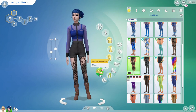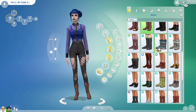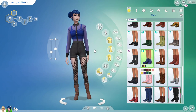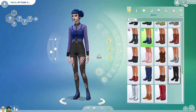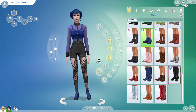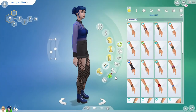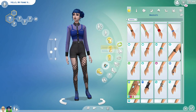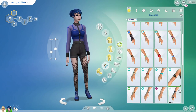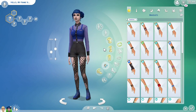I think it looks so cool — I would love to dress like this, but I know I would not be able to pull it off. I'm going to pair this look with my favorite boots from Discover University. I love these boots and all the color swatches, and luckily the blue matched the blue shirt perfectly, so I was very happy about that. We're going to give her some black fingernail polish and a few accessories and finish her up.